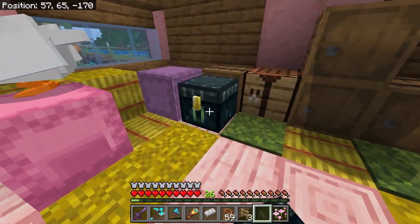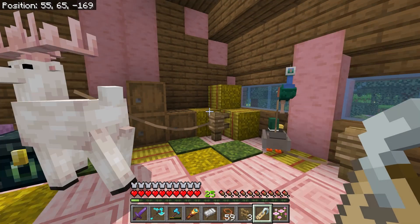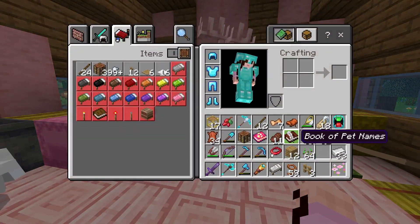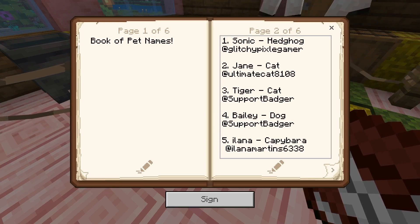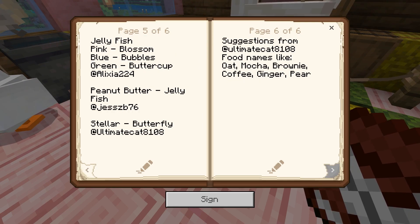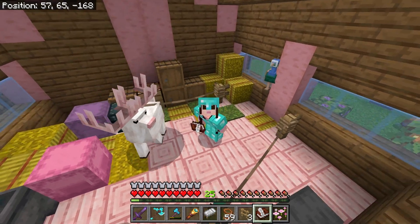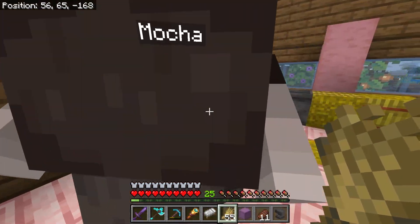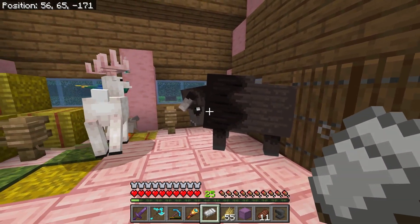Everybody is inside nice and safe. I'm going to name this deer Cherry for now — maybe we'll rename her in the future, but she's so pretty. I'm sorry I didn't find all your pets, but we will find them — I promise. We still need to find Sonic, Tiger, String Bean, and Nyla, but we will do it soon. Thank you for watching this episode of Animal Adventures! Oh — Mocha, did you want to join the party too? Okay Mocha, we're gonna need a bigger barn!